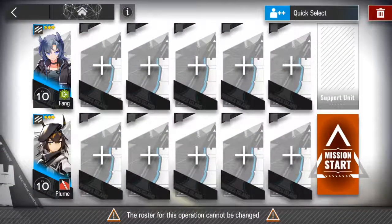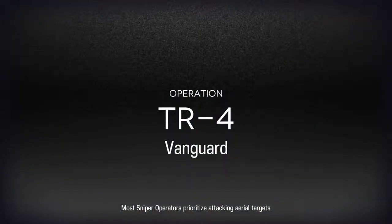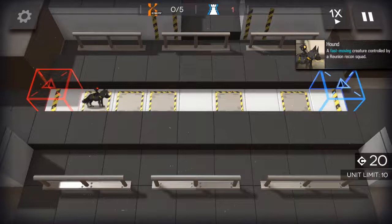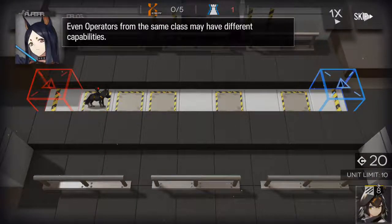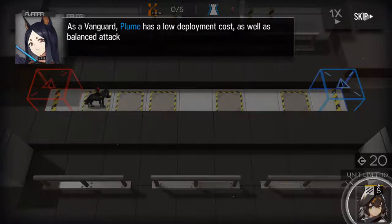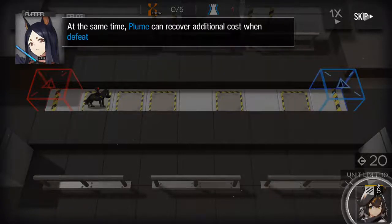We have Fang and Plum. That's nice for the sniper operators. Fast moving — even operators already from the same class may have different capabilities. As a fangirl, Plum has low deployment cost as well as balanced attack and defense. However, she can only block one enemy unit at the same time. Plum can recover additional cost when defeating an enemy, making her a good choice for early game.